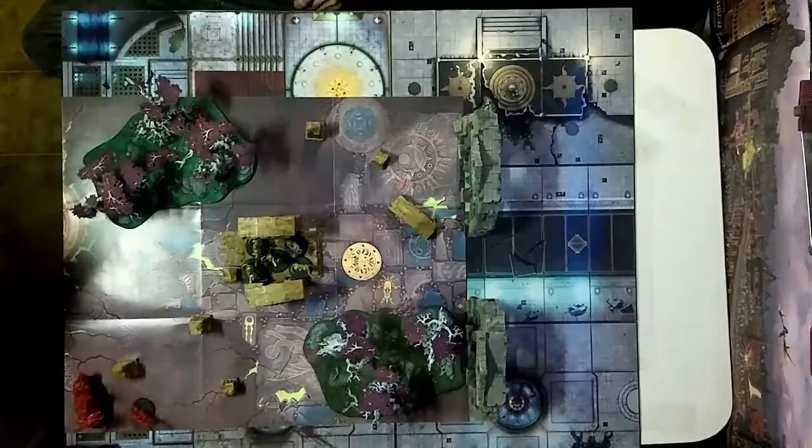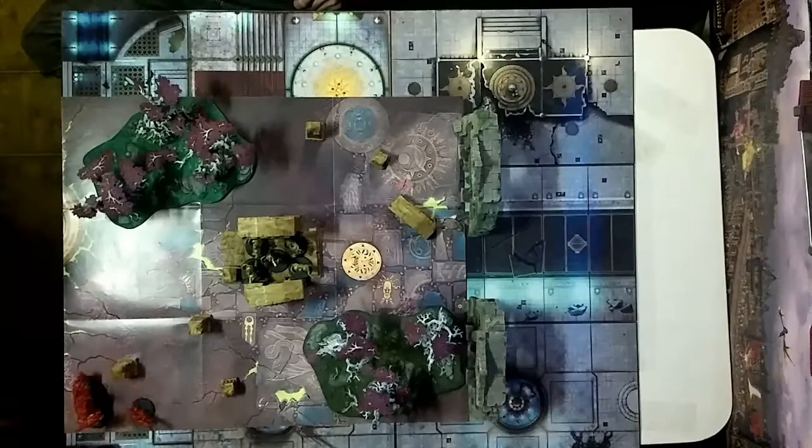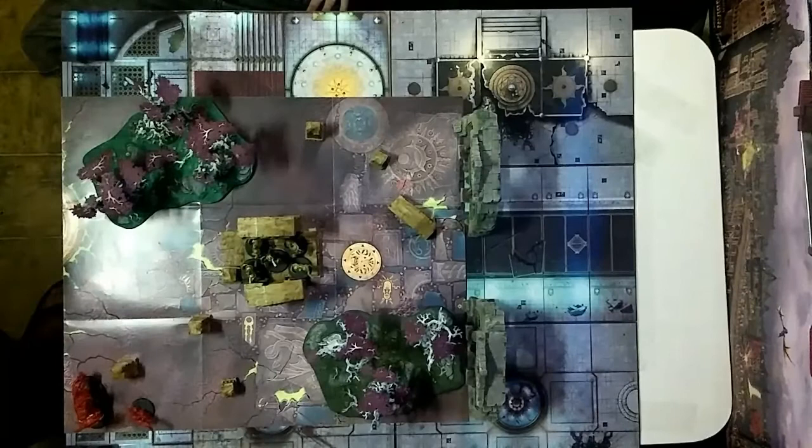This is a 24 by 24 inch battlefield. Set up the unit of liberators wholly within three inches of the center of the battlefield. Then set up the Korgorath and the blood stoker within three inches of each other, with both models within one inch of the edge of the battlefield. I've got them here ready to face off.